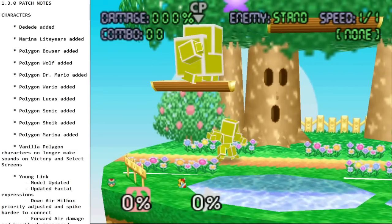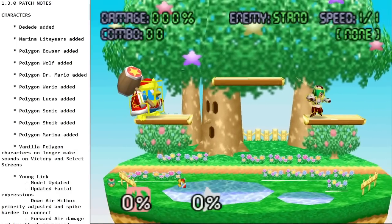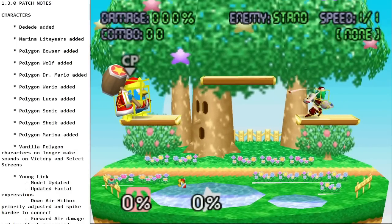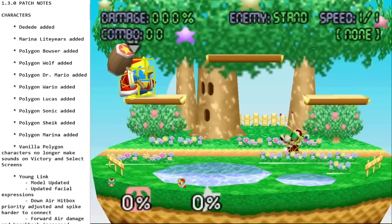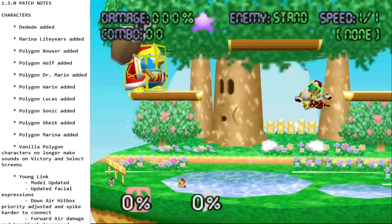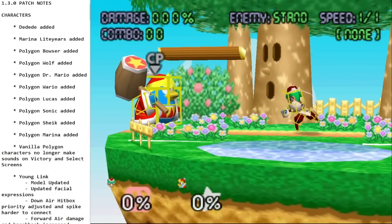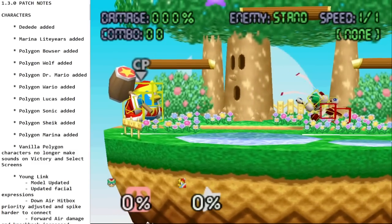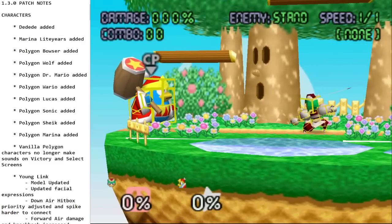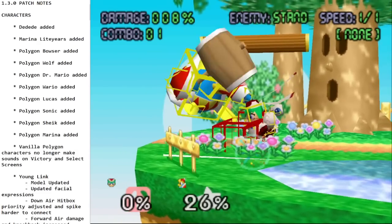Let's get into her moveset. She has jab two into rapid kick, kind of like Fox, though the frame data is a little different. Forward tilt is a kick which can be angled — a pretty cool roundhouse kick. Down tilt is a swipe — not a ton of range, but it's a solid move that pops up, which is always good.